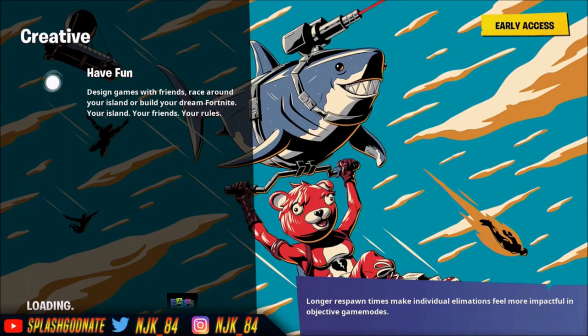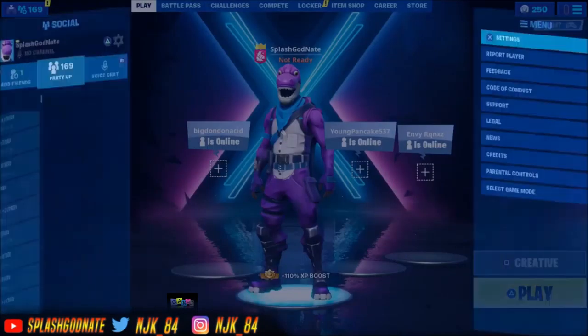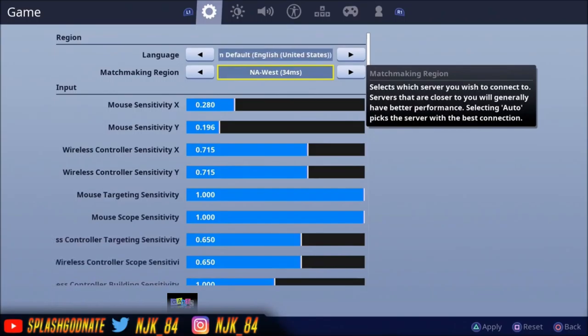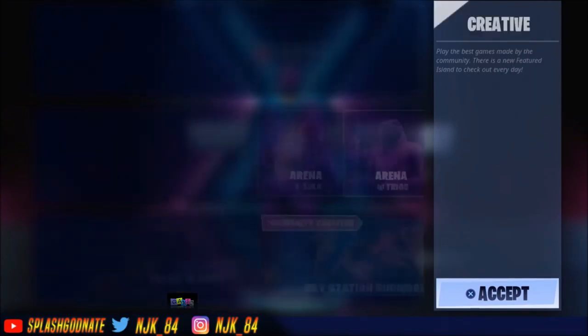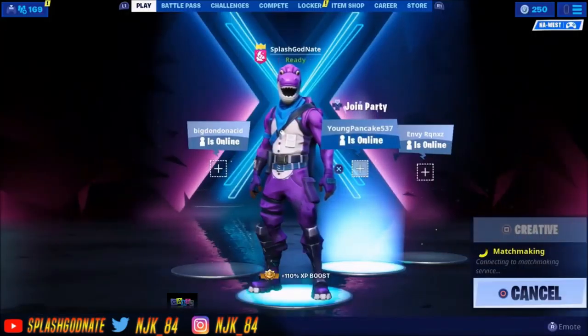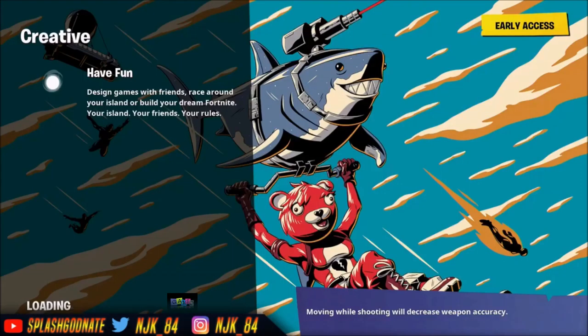I really appreciate all the support - leave a like on this video, it means so much. Also let me know if you have any video suggestions. Go back to your settings and change back to your normal server, then go back to Creative again. It should say 'waiting for matchmaking' twice - if it does, you've done it correctly. If not, restart the whole process.